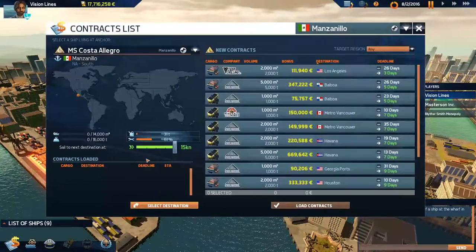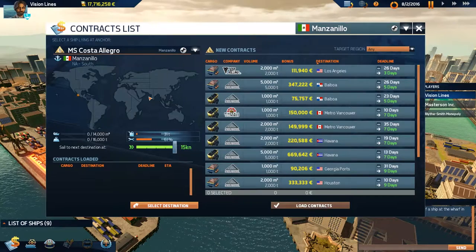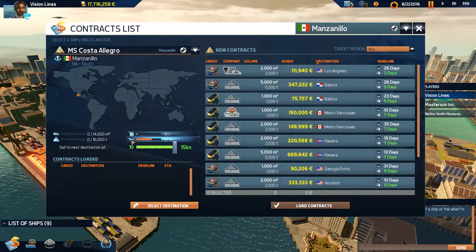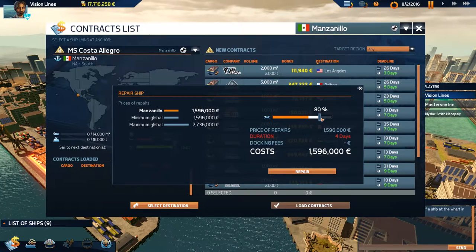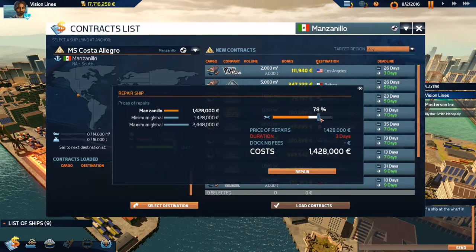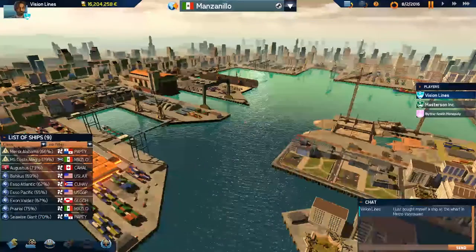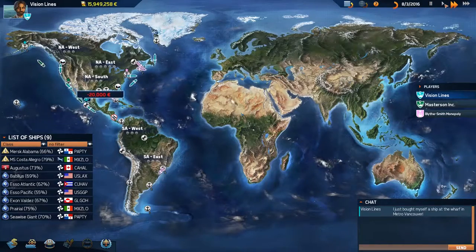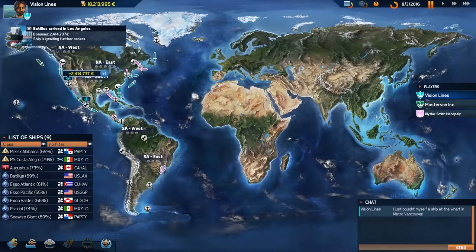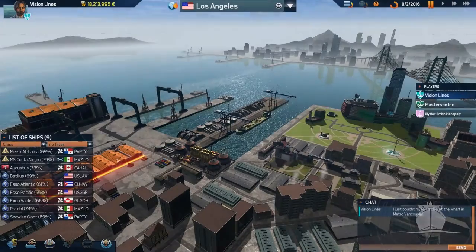We're up to $17 million already — that's beautiful. Costa Allegro — that's why you're here, to get repaired. We're going to put her on a three-day repair, that'll bring us up to 79%. Three days — I can deal with that. But hopefully... not even a day. Not even a day! That's just craziness.